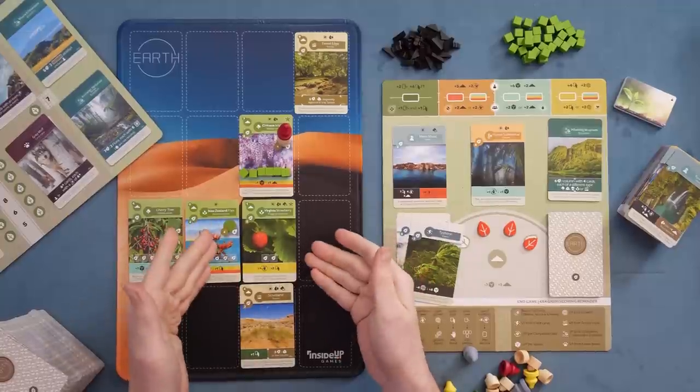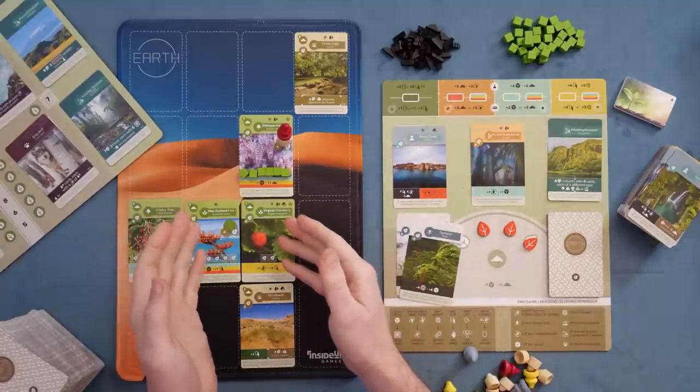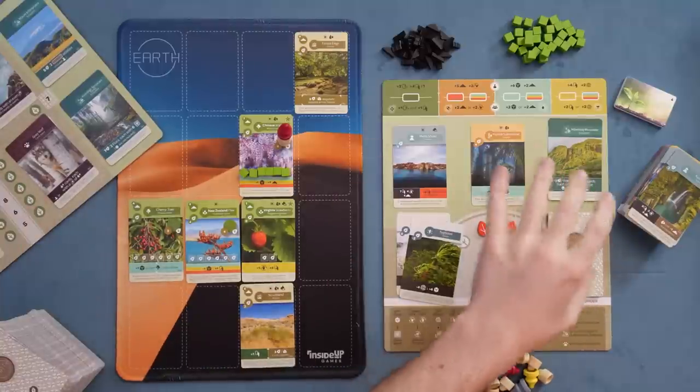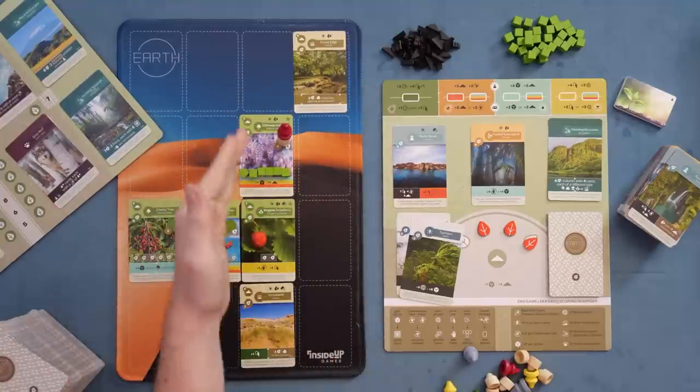What the reviewer likes is the tableau building. You're building a sequence of abilities that all play off each other, prioritizing your engine based on how you built it. The actions become progressively more powerful, and you get stuff on other players' turns too. There's a ton of ways to build out that engine — whether you focus on public scoring goals, private goals, the incremental multiplier cards, or rows and columns that reward adjacency bonuses. The variety of strategic paths keeps things engaging.